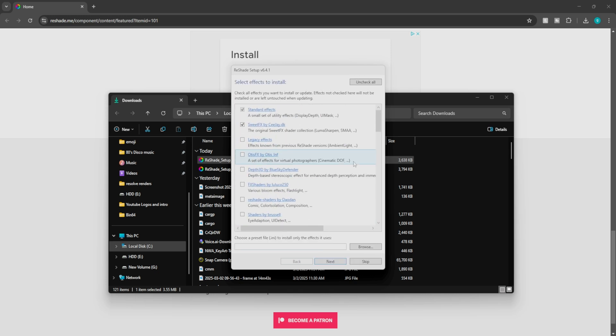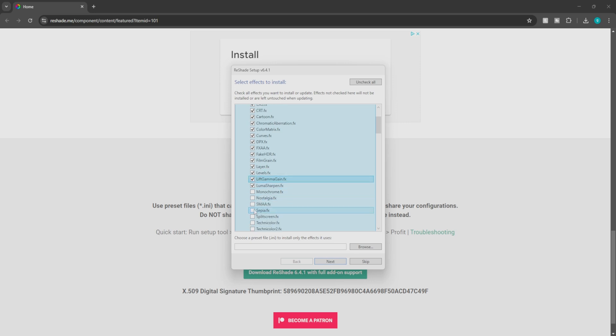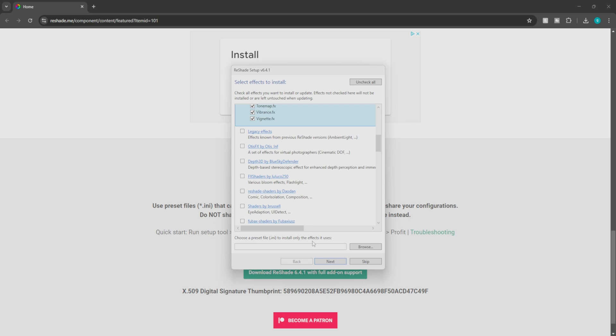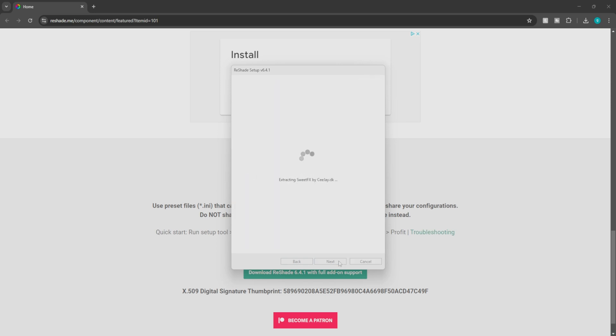From here these are the different shaders we're able to install. Once you click on the left side you'll have to manually check all the boxes. I do that to make sure we're installing everything we want. They have a couple of different programs you can install inside the same application. We'll focus on this one so it doesn't do too many files at once — that way if one breaks your game, you know to remove it. From here click Next, or choose a preset INI to install only the effects it uses. If you have a preset downloaded from a friend, this is where you pull it up; if not, just click Next. When done, it'll say successfully installed Reshade — click Finish to exit the setup tool.